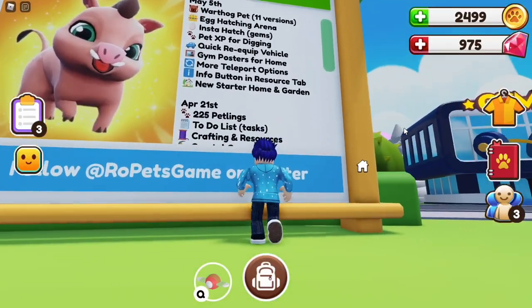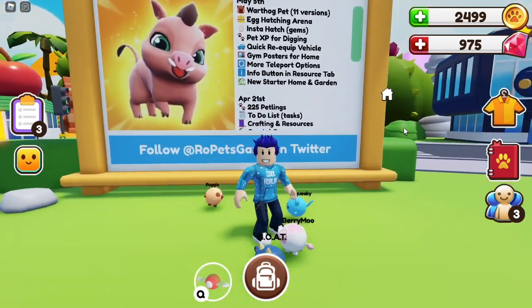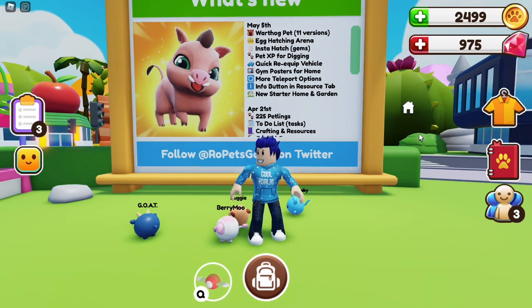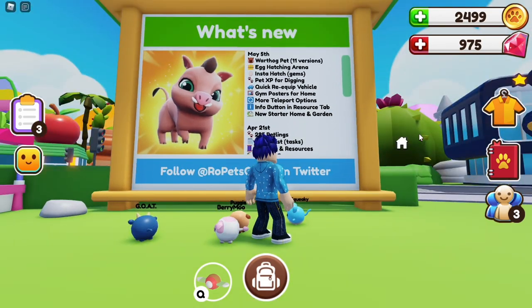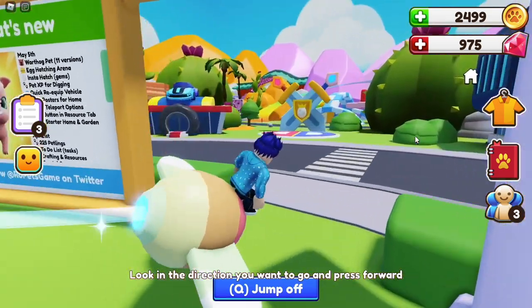So we have the Warthog pet with 11 versions, we have an egg hatching arena, insta hatch for gems, pet XP for digging, quick re-equip vehicle, gym posters for home, more teleport options, info button in resource tab, and a new starter home and garden. We are going to do the Warthogs last, so let's go over the other stuff that has been added to this update.